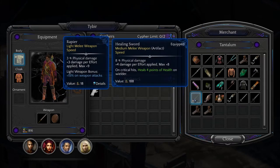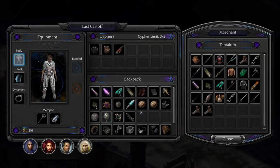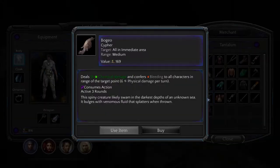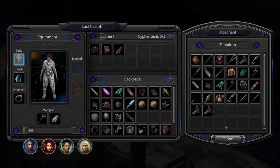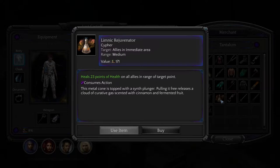Oh, he's got a healing sword. What's this? Bogio? Looks like someone's dried withered heart. Deals 18 chemical damage and confers Bleeding to all characters in range of the target — six physical damage per turn, active three rounds. This spiny creature likely swam in the darkest depths of an unknown sea. It bulges with venomous liquid that splatters when thrown. Limnic Rejuvenator — another cipher. Heals 23 points of health on all allies in range of target point. This metal cone is topped with a synth plunger; pulling it free releases a cloud of curative gas scented with cinnamon and fermented fruit. I might get a few of these.